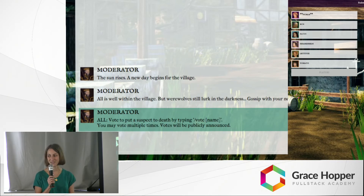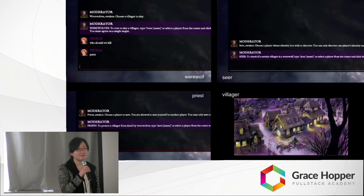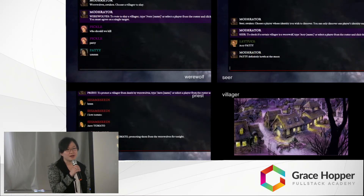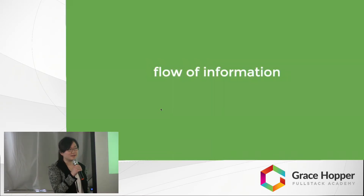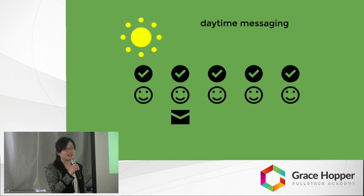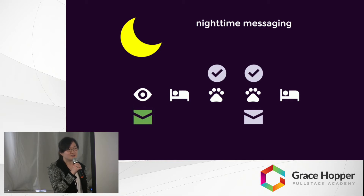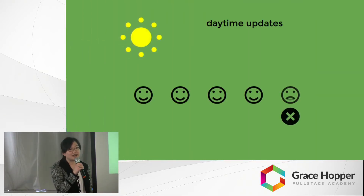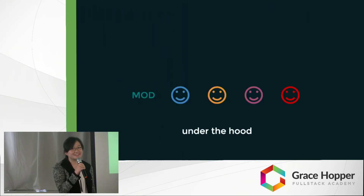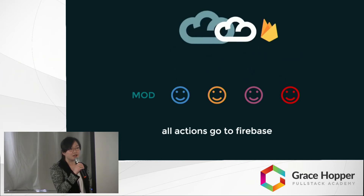Next up, Felicia's going to talk about dataflow. One of our biggest challenges was that our game has a complex interaction between each player's input and what should be visible to a single user at any given point. All actions happen simultaneously, but only some content should be public. When users are chatting, all messages happen in real time, so everyone receives simultaneous updates. But night actions are specific to each role — only werewolves see werewolf actions. Normal villagers are sleeping at night and only receive updates on who died when they wake up the next morning. All player actions, such as sending a message or voting, are recorded in a database. The moderator is the only one who sees this info. It filters the actions and figures out the next game state, then broadcasts an edited version of the complete game state to each individual player.